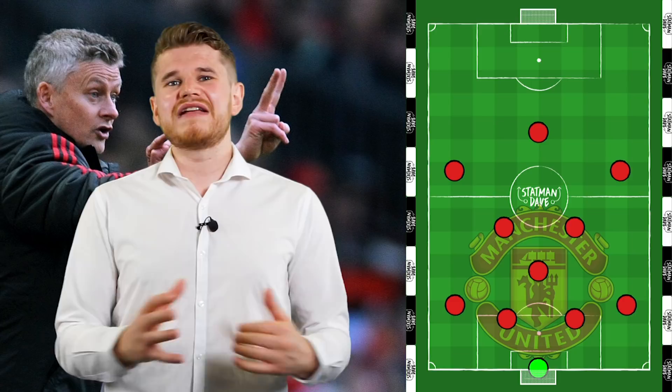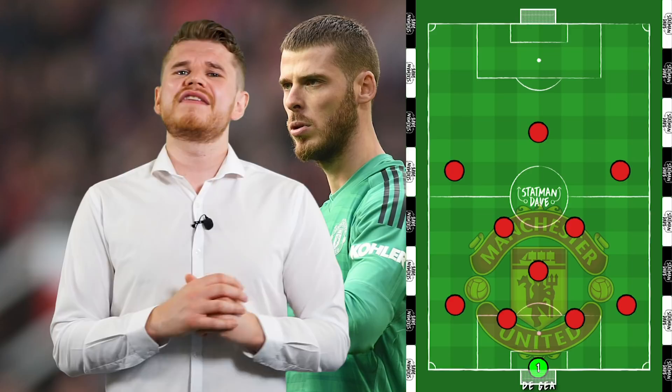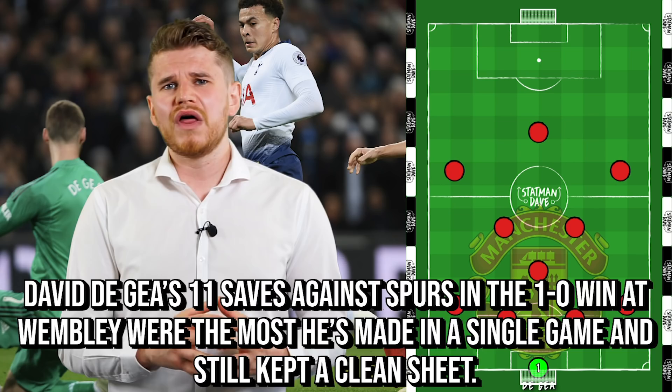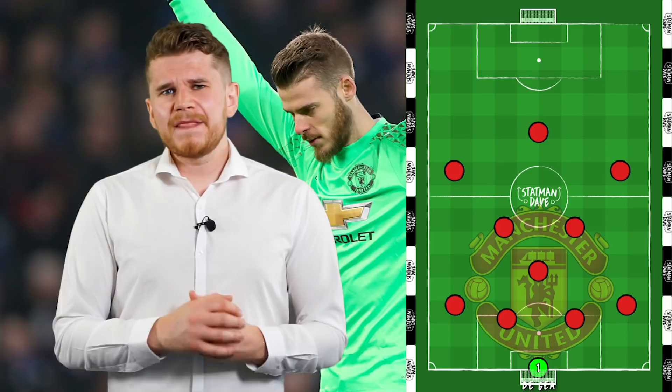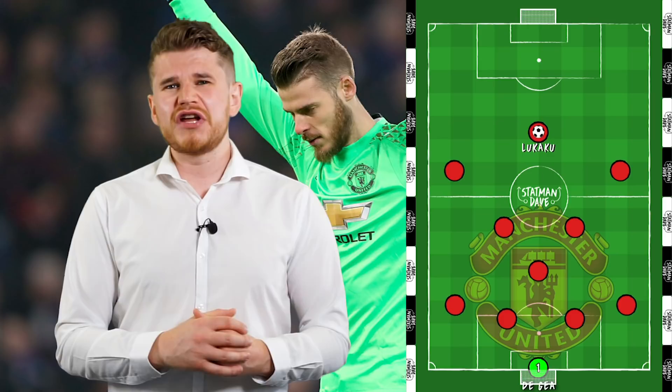First up in goal, David De Gea. The Spanish goalkeeper didn't have a vintage season last year, but he once again won United games. He made 11 saves against Tottenham Hotspur in their 1-0 win in January — the most saves he's made in a top-flight game without conceding. United's defence wasn't great last season; De Gea made the fourth most saves in the league, an indictment of how many shots United allowed. United have heavily worked on their build-up from the back under Solskjaer and need to continue reintegrating De Gea into that build-up, after two and a half long seasons going long to Lukaku under Mourinho.